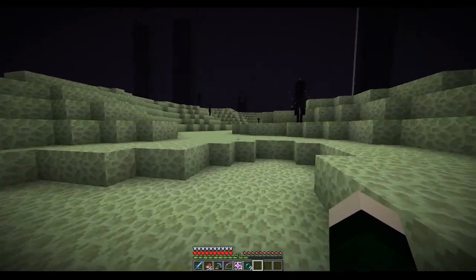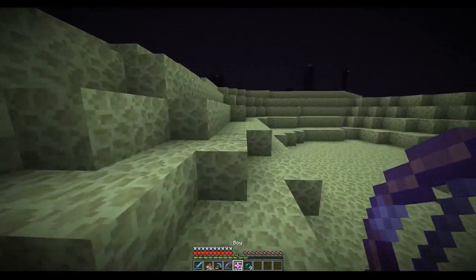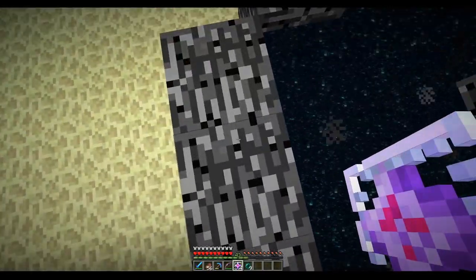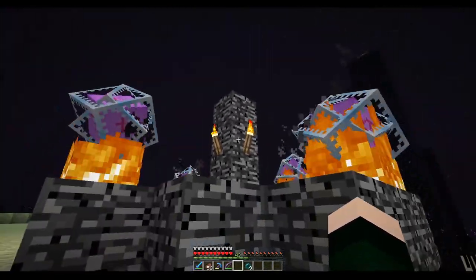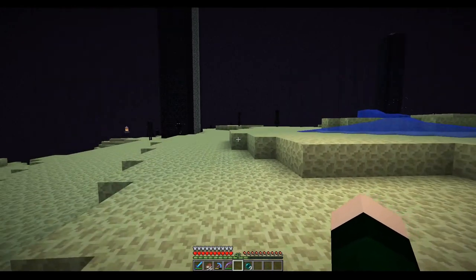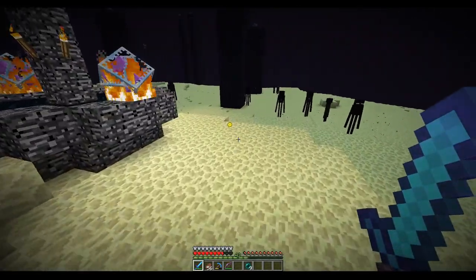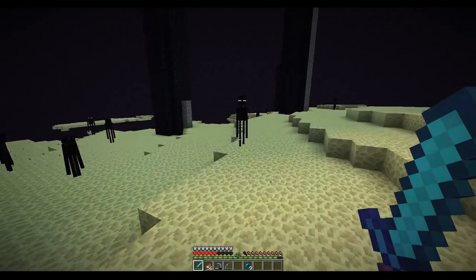Moment of truth - we are in the End. This is the old End where the towers weren't placed proportionally. If it turns out this doesn't work, I'll delete the End world and respawn the Ender Dragon that way. I tried respawning it without killing him first and absolutely nothing happened. The tower is still alive and there's a big chunk of XP we didn't pick up - we just wasted four ender pearls.